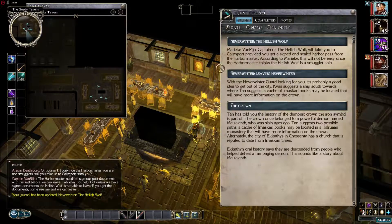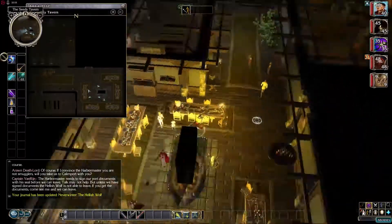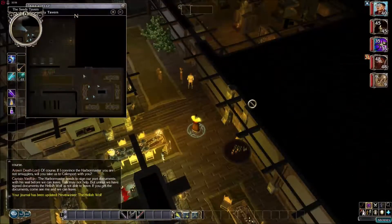Let's check out the journal. Neverwinter — the Hellish Wolf. Marriac Van Rijgen, Captain of the Hellish Wolf, will take you to Calimport, provided you get a signed and sealed Harbor Pass from the Harbormaster. According to Marriac, this will not be easy since the Harbormaster thinks the Hellish Wolf is a smuggler's ship. I will just have to accidentally slit his throat and convince him otherwise.